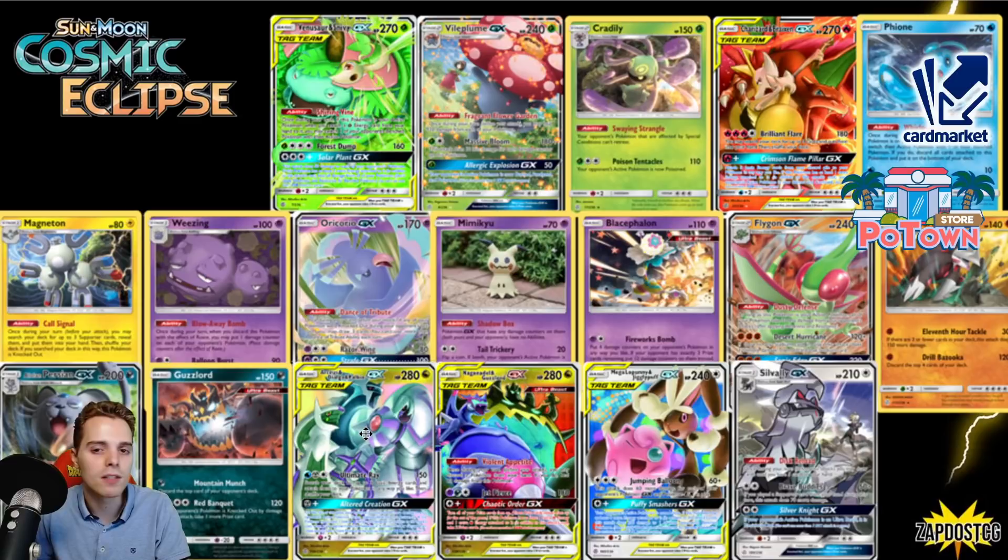Moving forward — Cosmic Eclipse: the set with the one and only ADP. ADP is gone. That means one-pricers have a little bit of breathing room — or do they? There's still Dragapult VMAX with Max Phantom and Rapid Strike Urshifu. Without Mew, one-prize decks might still struggle to set up, especially evolution decks because of Rapid Strike Urshifu's G-Max Rapid Flow or Max Phantom from Dragapult VMAX. But still — ADP is gone, that's nice. People can no longer complain that the game is over in three turns.